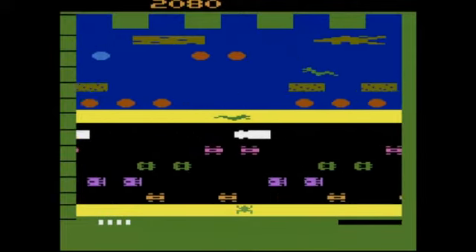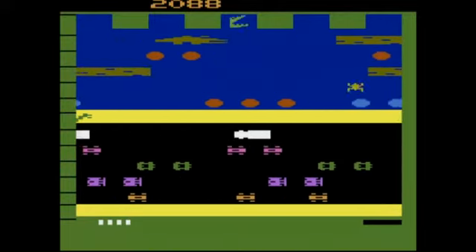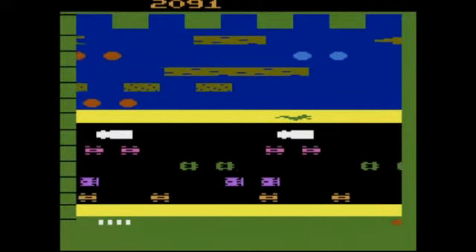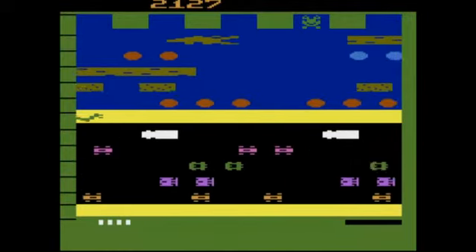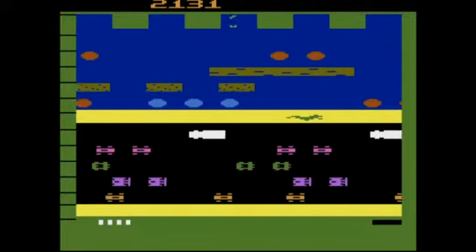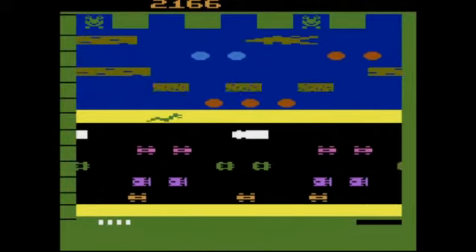I don't think Frogger gives you more than 5 lives at any time. Even if you earn a life when you already have 5, the lives don't add up — you can only have 5 at any moment, or less. Now the time is running out but we make it to the home base.